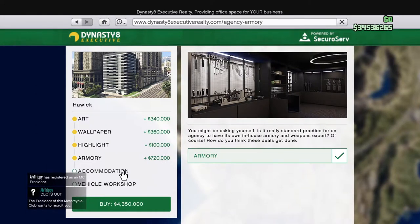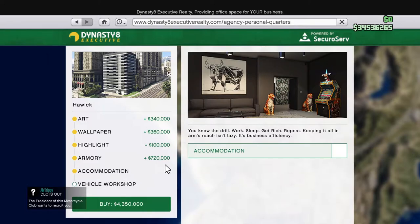The accommodations upgrade is $275,000 and basically allows you to set the agency as your spawn point. If you have the extra money, I wouldn't say it goes to waste by buying the accommodations.